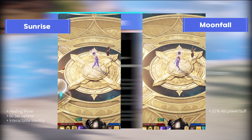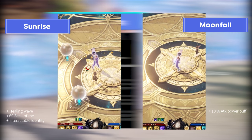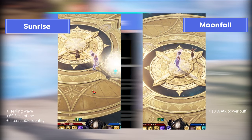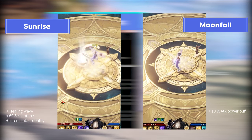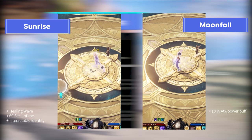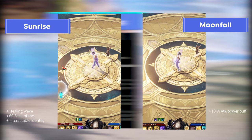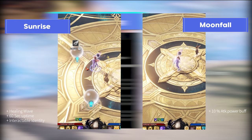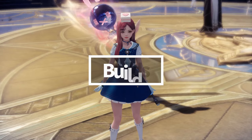Using Sunrise will emit a healing wave which heals nearby teammates. Additionally, it installs healing orbs which can be interacted with for 60 seconds and can be summoned up to 3 at once. Interacting with or picking up an orb will heal 25% of the artist's max HP. Moonfall will consume 2 orbs and give a 10% ATK power buff for 10 seconds. Compared to other buff skills from support classes, it is about equivalent to the Bard's 2-card buff but has 2 seconds less uptime.